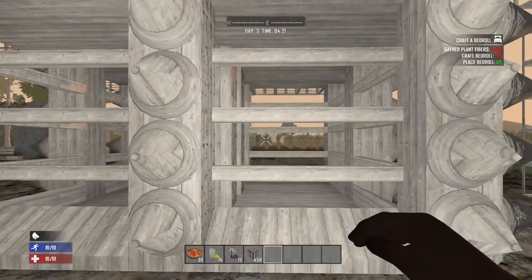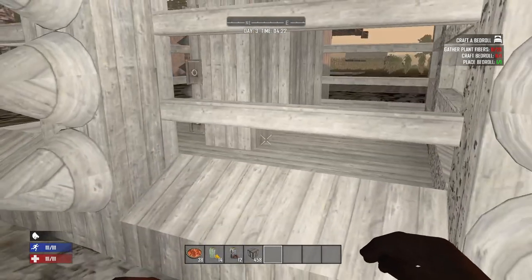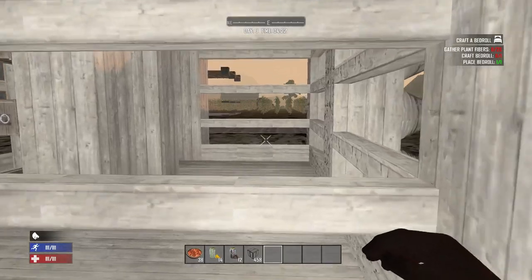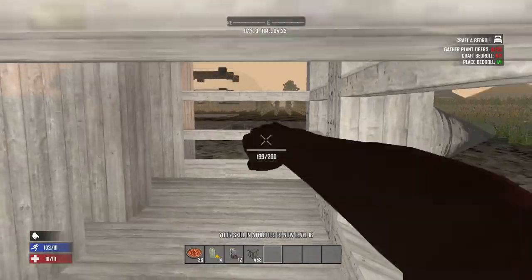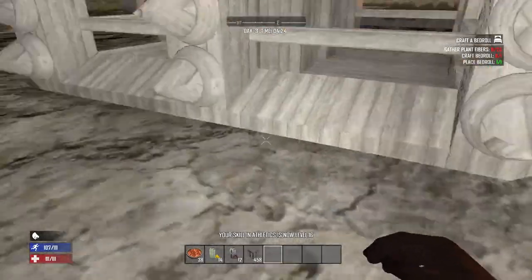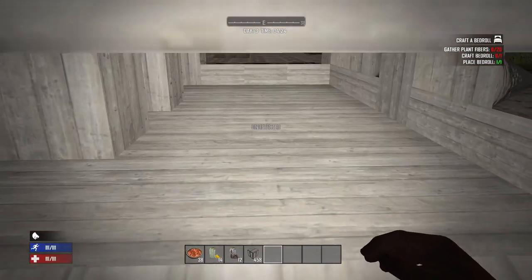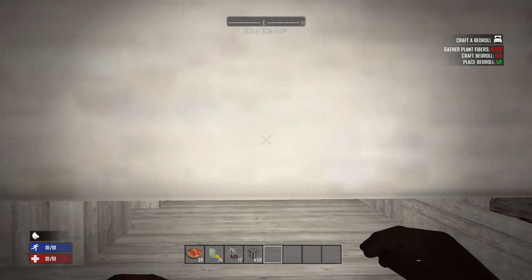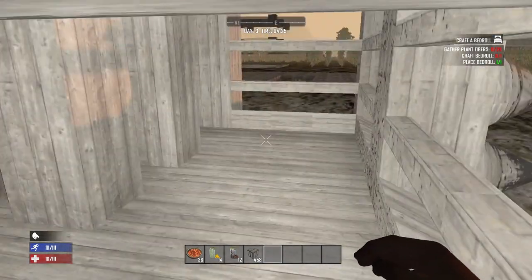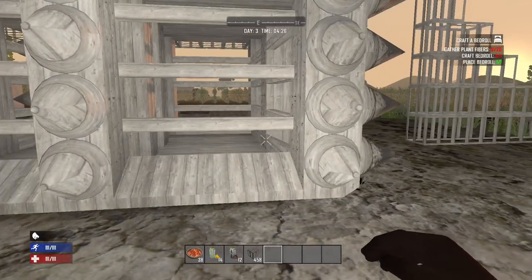The best thing about this base is we've got wedge tips down here and poles here. What happens when zombies run into it is it pushes their hitbox out and then they can't hit anything. When you cover this whole thing in spikes, you'll end up with crawlers. The crawlers can't really hit anything, but they will pile on top of each other and they can slither their way into the base. If you're quick with your melee weapon, then it's not an issue.